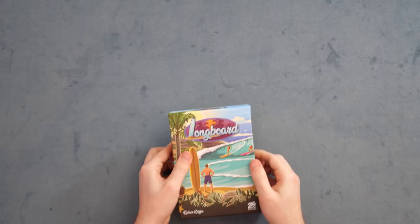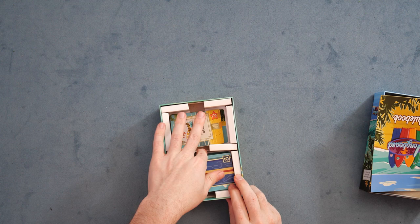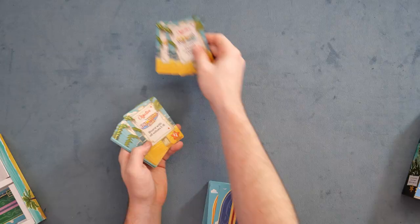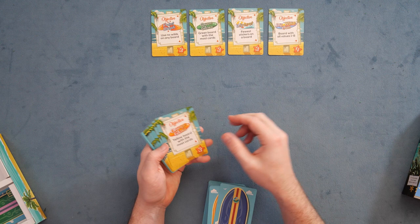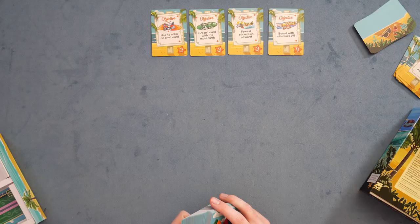With that, let's go to Longboard, designed by Reiner Knizia and put out by 25th Century Games. Longboard is a game about building your longest or best longboards. Players are going to start with a few longboard cards in their supply. You'll go ahead and shuffle and distribute two cards to each player — these cards are in play but not yet built. You have cards in your supply and could choose to start building them.